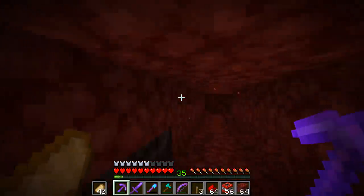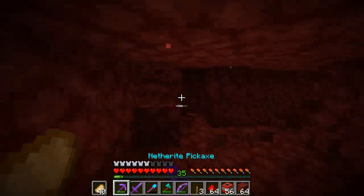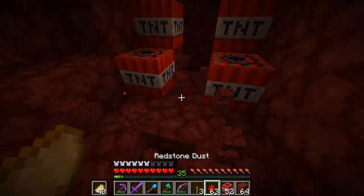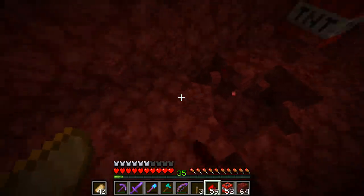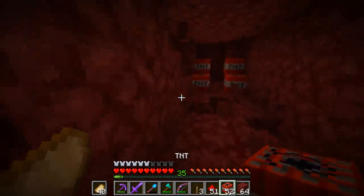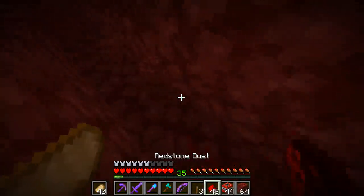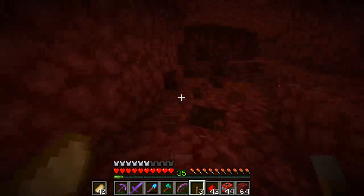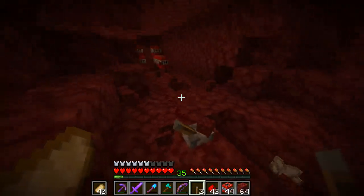We've gone down quite a lot and I think we're just gonna spread the TNT out around here — I think this is a good level to find ancient debris. Let's start putting some TNT around and use redstone to link it all up, just like that. Let's go all the way back — we don't want to get exploded by this. Let's put some TNT here as well and redstone that all the way back over here. Now this should let all this TNT explode, so we're gonna go all the way back here and put the lever down.